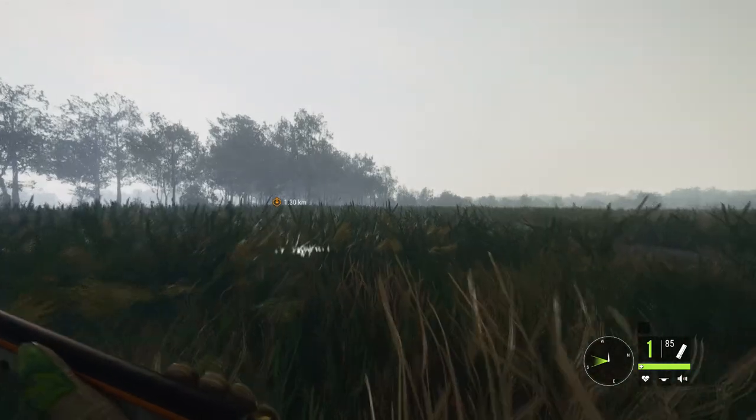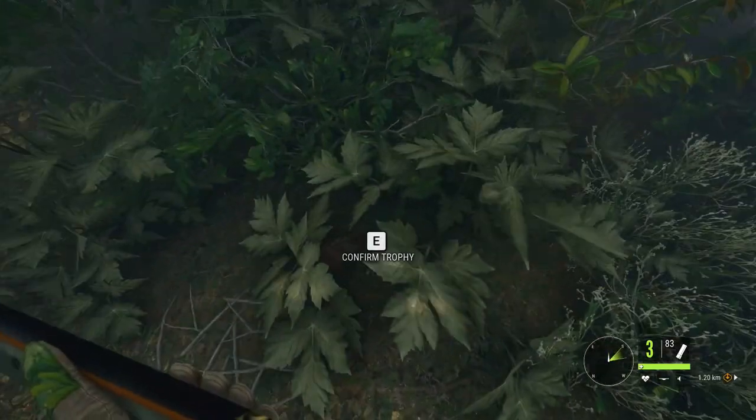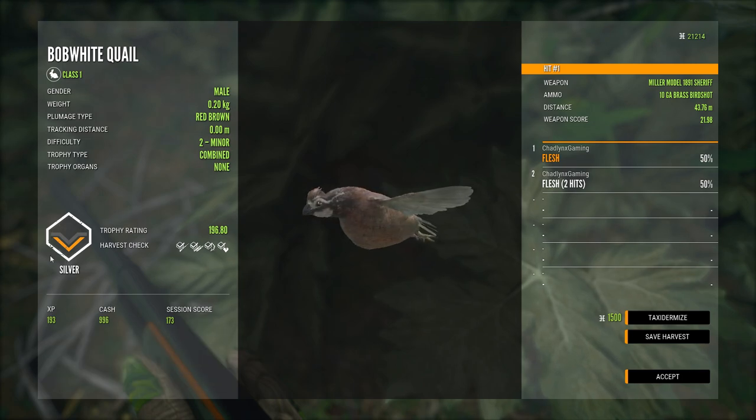Quails are also very hard to hunt — they fly off pretty fast. We've got our quail here, little male, two hits. As you guys can see, only a silver level 2 male, but it gives you a lot of cash — mostly because they are hard to hunt.